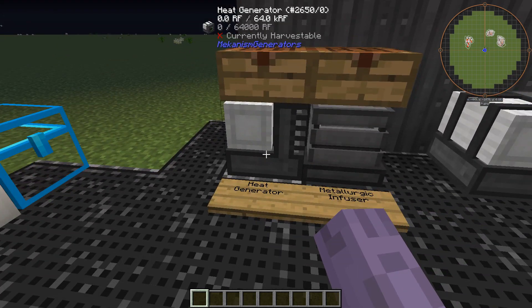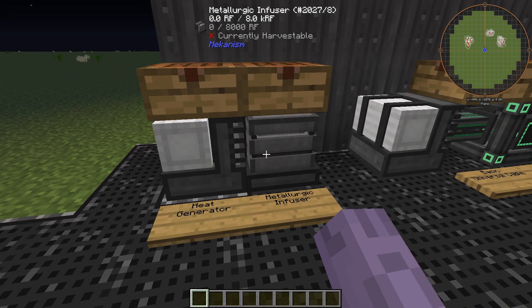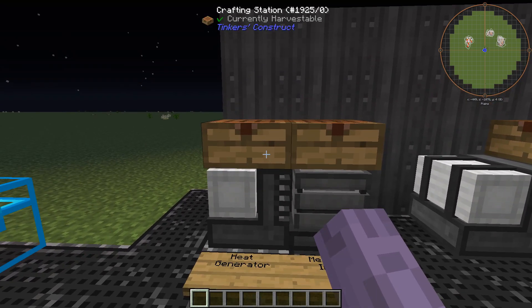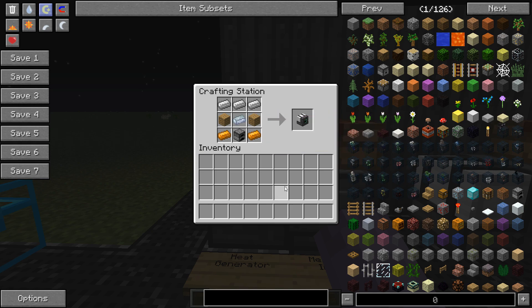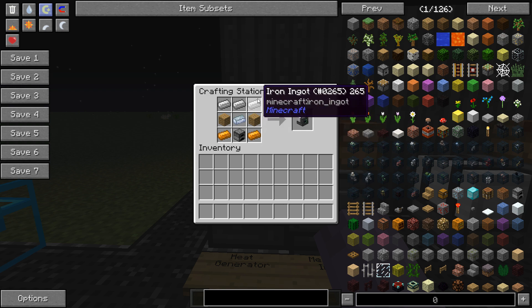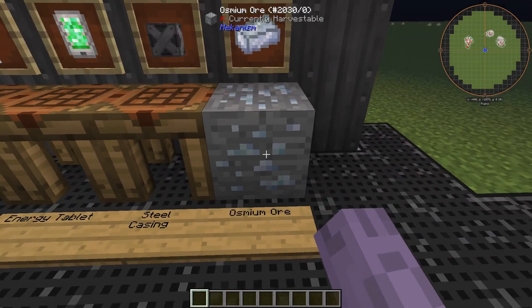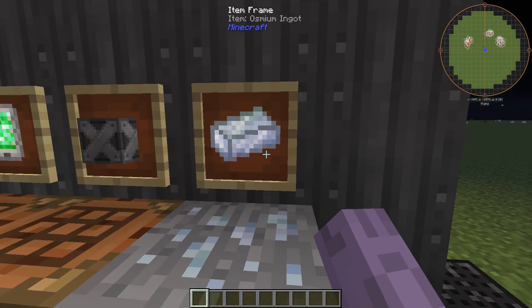The first things we're going to want to make are a heat generator and a metallurgic infuser, because we can't store any energy or make cables until we have a few things from the metallurgic infuser. The recipes are as shown. The heat generator requires a bit of osmium — the ingot that Mekanism adds — copper found in the ground, some iron, some wood, and a furnace. This is what osmium looks like: a blue and grayish ore that smelts into osmium ingots.